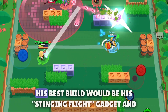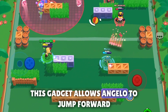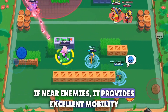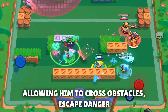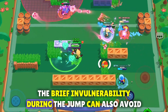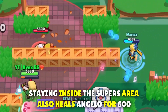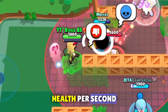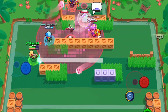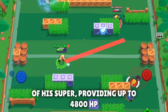His best build would be his Stinging Flight gadget and M Power star power. This gadget allows Angelo to jump forward, damaging and healing upon takeoff if near enemies, providing excellent mobility to cross obstacles, escape danger, or initiate surprise attacks. The brief invulnerability during the jump can also avoid lethal damage or stuns. Staying inside the super's area heals Angelo for 600 HP per second, providing up to 4800 HP over the 8-second duration.